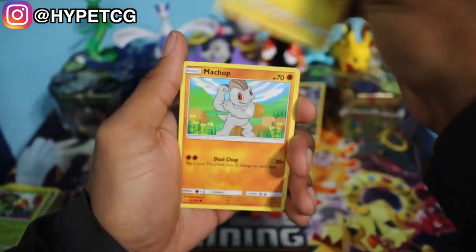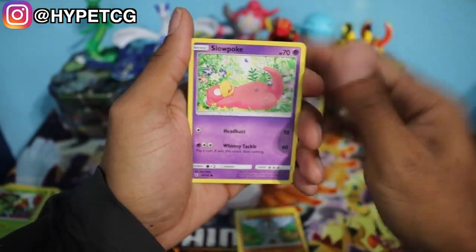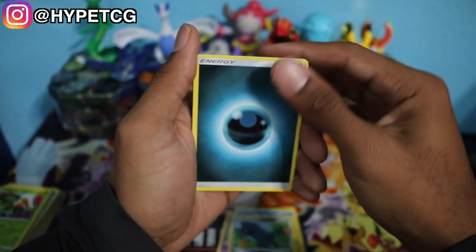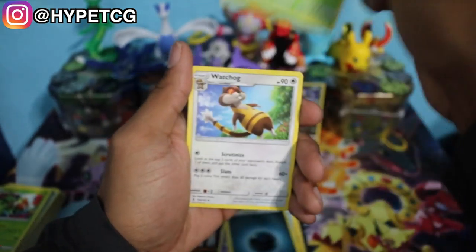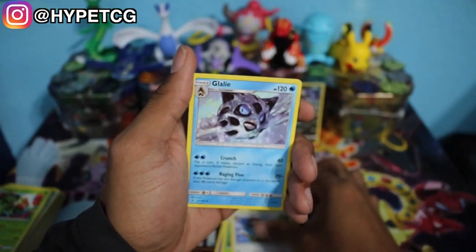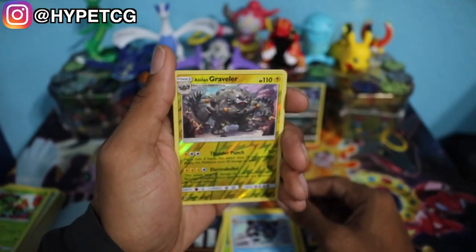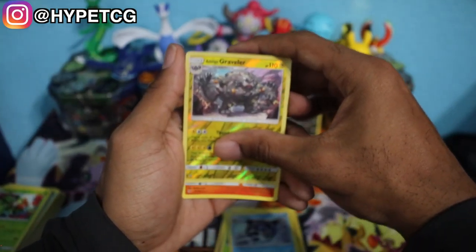We have a Helioptile, a Machop, a Slowpoke, an Alolan Vulpix, Beldum, a Dark Energy, a Weeping Bell, Watchog, a Glalie, an Alolan Graveler Reverse Holo right there, and last but not least, a Salazzle Non-Holo Rare.